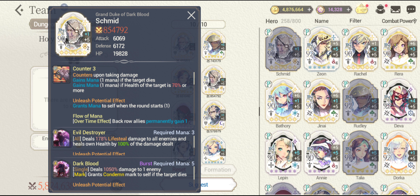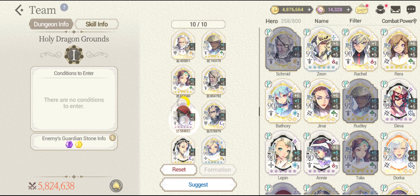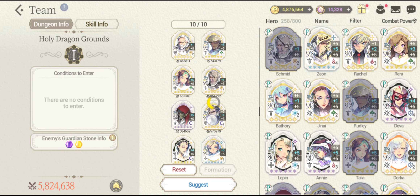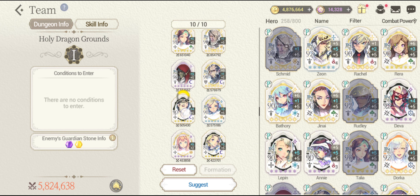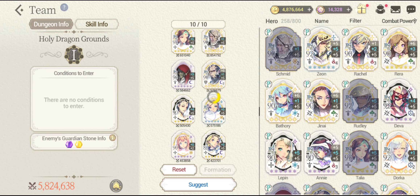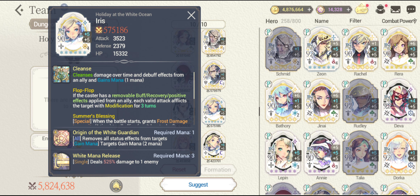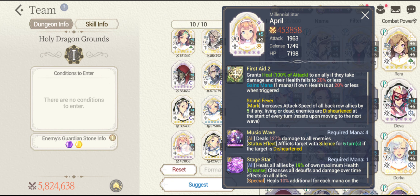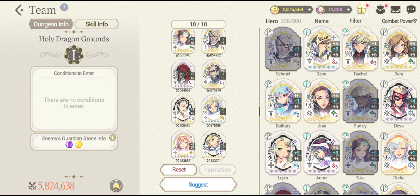Next is gonna be the Fatecore Shmid — he can deal a lot of damage against that dragon, and he can provide a lot of extra turns to all the allies, which is gonna be really great. Next is gonna be the Atoms, that's going to deal a lot of single target nuking damage. Next is gonna be the Shofra — he's for damage as well. Next is gonna be the Ramjay to provide some damage against the dragon. Next is gonna be the Fatecore Iris for some mana recharge and for damage as well.